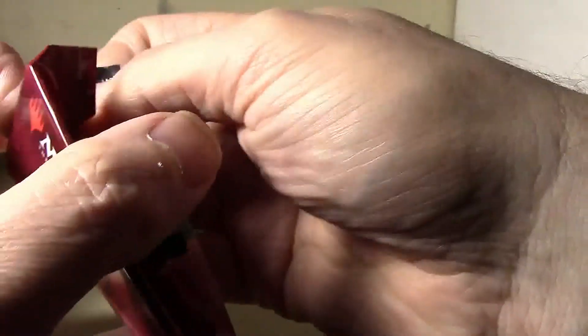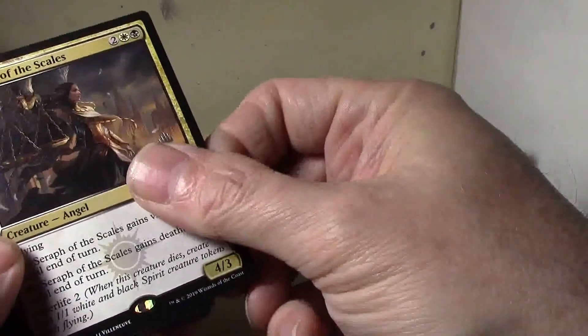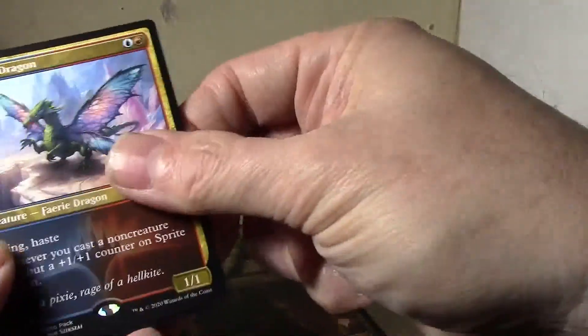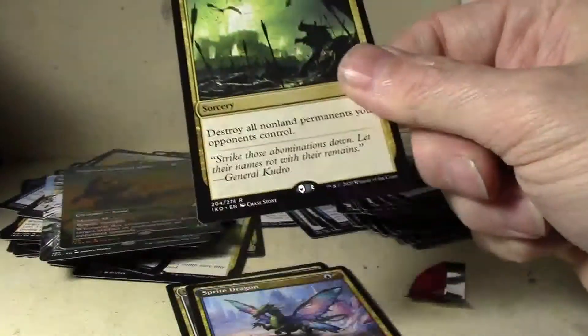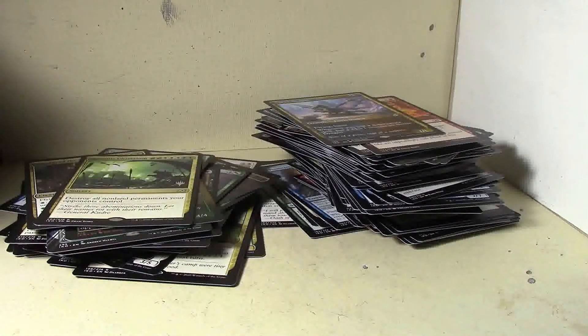Okay, so we just need the promo pack — let's see what's in the promo pack. Let's see if this can save the set. We got — oh, a code for Arena, glad that's on the other side. Serval of the Scales — oh, so it isn't just Ikoria. Sprite Dragon, cool, very nice uncommon. And a Ruinous Ultimatum — oh wow. That was very much a letdown of a bonus pack. Another Ultimatum.